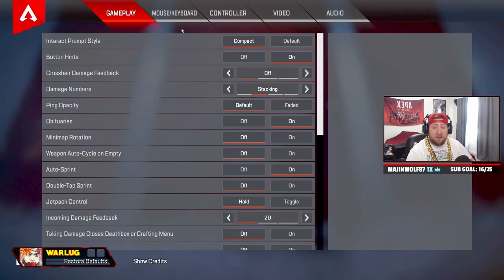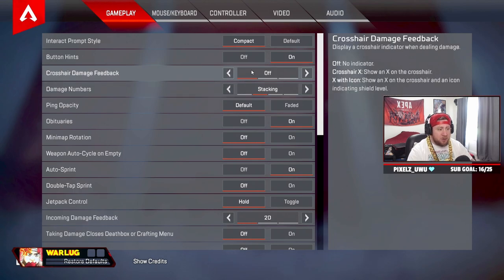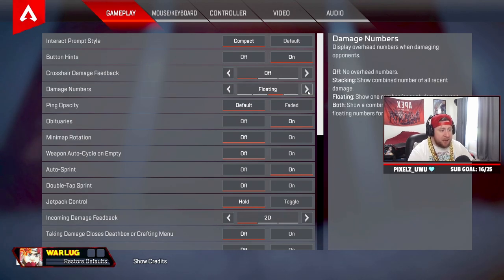Let's hop right into it. Gameplay settings: interact prompt style — compact button hints, I like them on but you can turn these off. Crosshair damage feedback — you want this off. The reason is because the X or shield icon puts an X over the enemy you're shooting, so you want that off to clear up space on your screen.